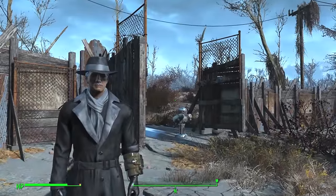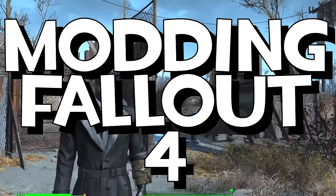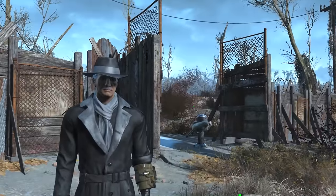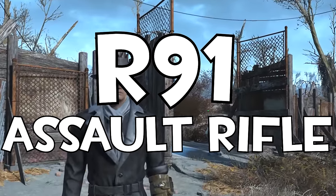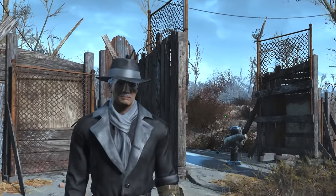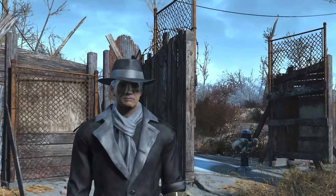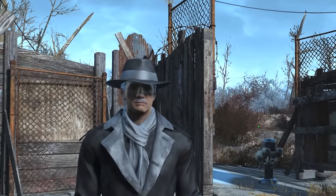Welcome back to another edition of modding Fallout 4 with me, Mr. Cheyvacation. Here we are with another mod. Today's mod is known as the R91 Assault Rifle by FF7 Cloud Stripe. Something tells me this guy is a fan of Final Fantasy 7. So let's show you how to get this fantastic looking assault rifle into Fallout 4.